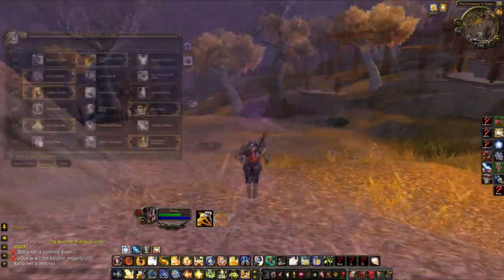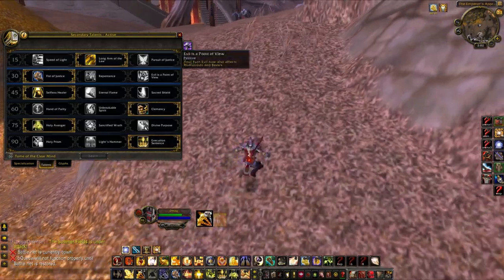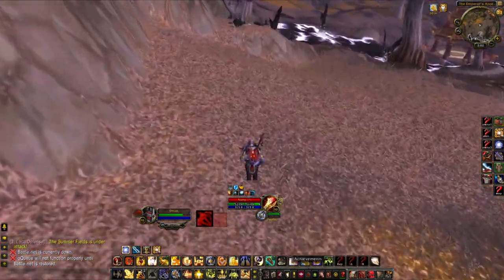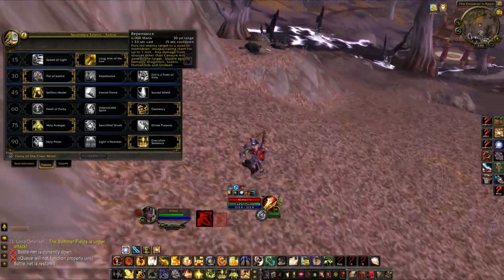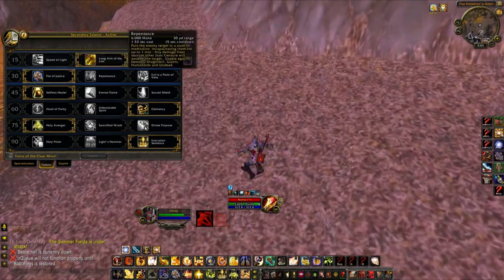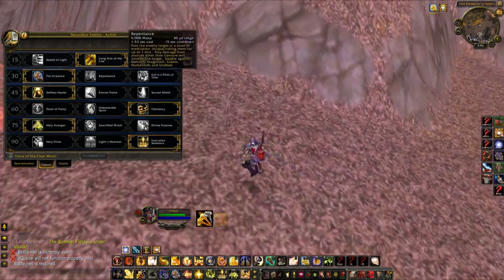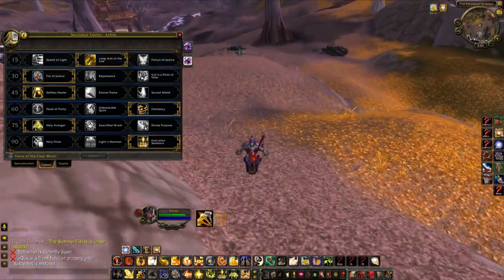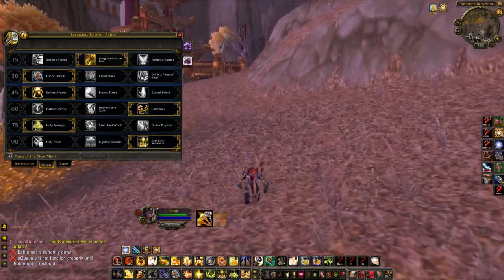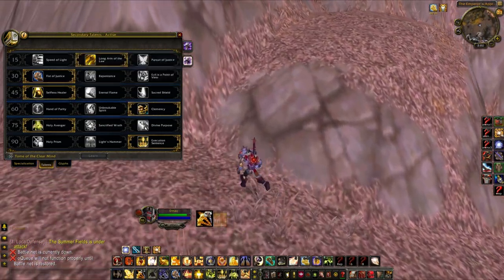Jumping into the talents: Long Arm of the Law is always going to be priority — the other options just aren't nearly as good for PvP. Second tier, Fist of Justice for sure, as Repentance and Turn Evil require casting. Casting as a Ret Paladin is not ideal considering it's in the same tier as our bubble, and when we have to stop and cast we have no gap closer to our kill target.